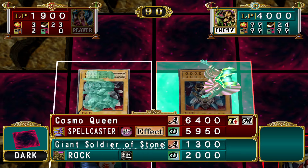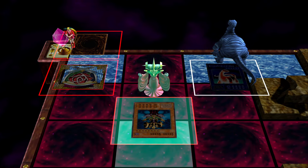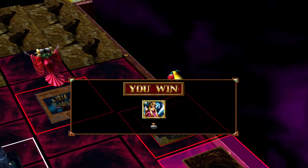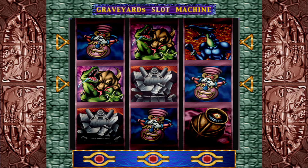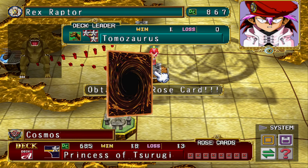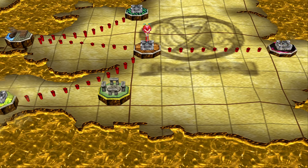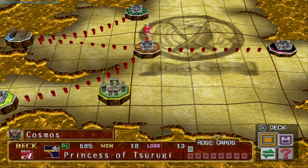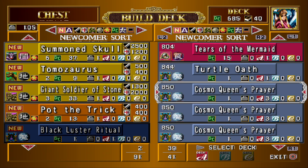This Cosmo Queen is THICC, with like ten C's in it. Nice. Let's go remember to actually take that card out of my deck. Pot the Trick wouldn't be a terrible card to put in, actually — for these low fusions, because Pot the Trick has a really beneficial effect. I could definitely put it in over this Turtle Oath that's never gonna see play.